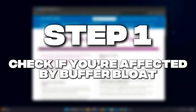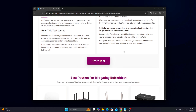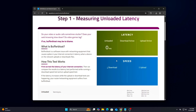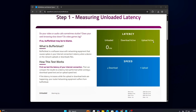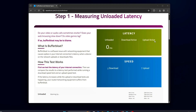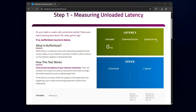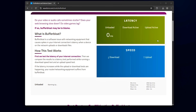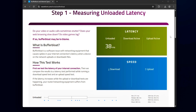Step 1: Check if you're affected by buffer bloat. Before we start fixing anything, let's make sure buffer bloat is really the problem and not just a general connection issue. Head over to the Waveform Buffer Bloat Test website. Run the test while you've got something happening in the background — maybe stream a YouTube video, download a game update, or upload a file. This helps simulate real-world use while the test measures your latency.